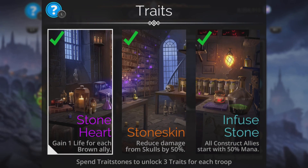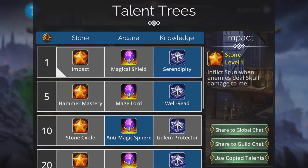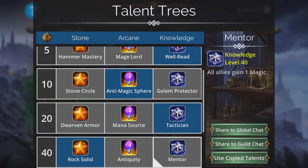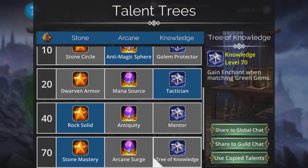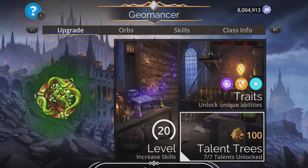Geomancer — really good for this. 50% mana start, and reduced damage from skulls by 50% as part of the traits. For talent trees: Serendipity is good, as is Impact. Anti-magic sphere — always good. Tactician: gaining three magic at the start of battle is useful. Rock Solid — always good, gaining a barrier when matching brown gems, which we will do because we collect brown for the weapon. Stone Mastery and Tree of Knowledge are also decent options. Foxfire King gives us green as well. And Fortitude — a really good set of traits.